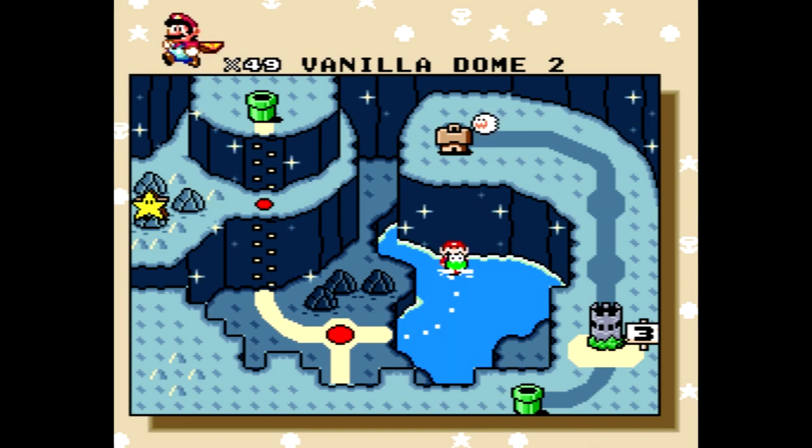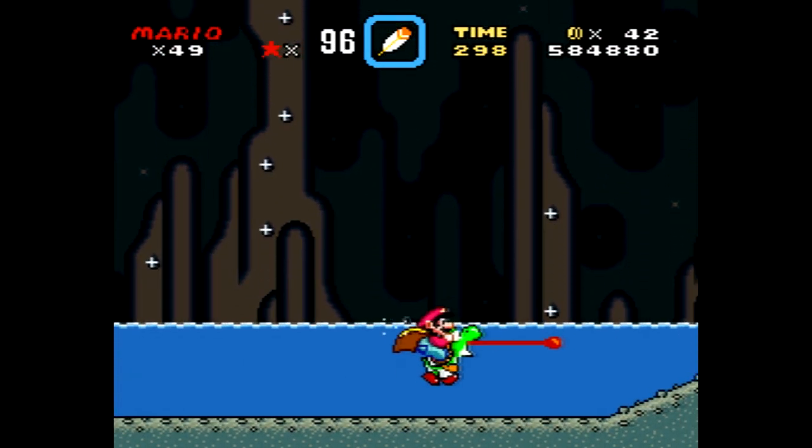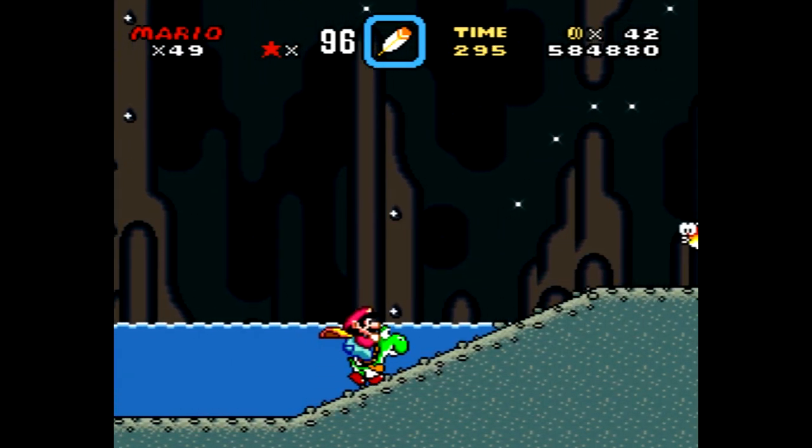Vanilla Dome's the one where it really does become apparent that there's lots of secrets around here. Where's Vanilla Dome 2? What is the secret exit for this one? Because I'm not entirely sure. We have to get the red Switch Palace from here, so let's try to get that.